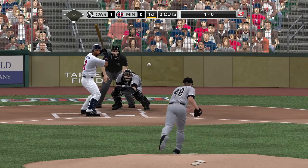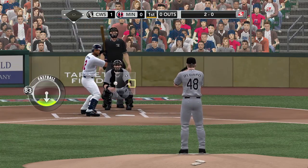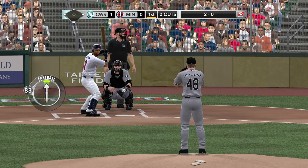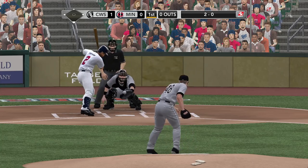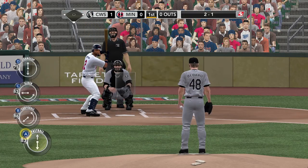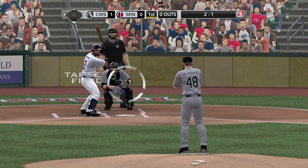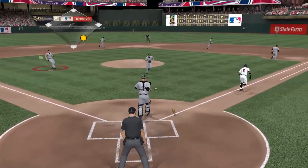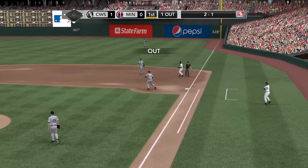Bedard gets set and delivers — ugly pitch, but the catcher is able to somehow scoop that out. There's a fastball for a called strike, 2 and 1. On the 2-1 he lays it down and tries to beat it out — Bedard's throw is in time. First out of the inning.